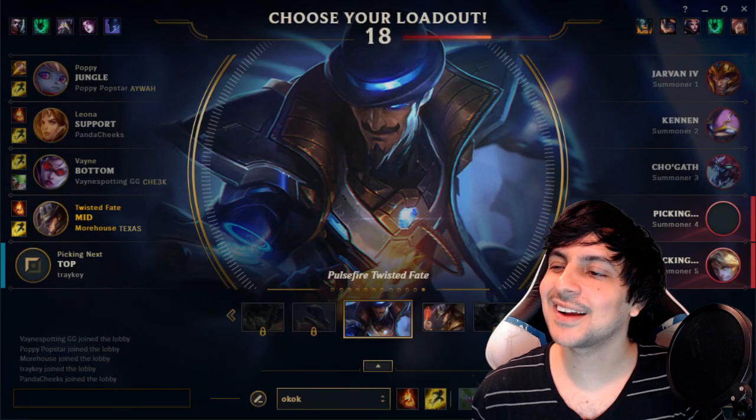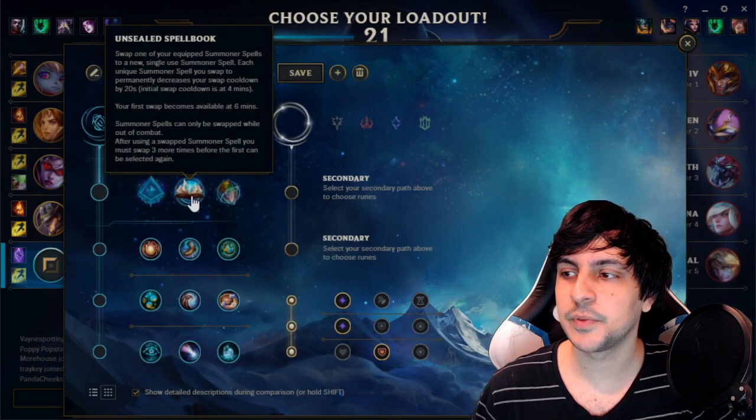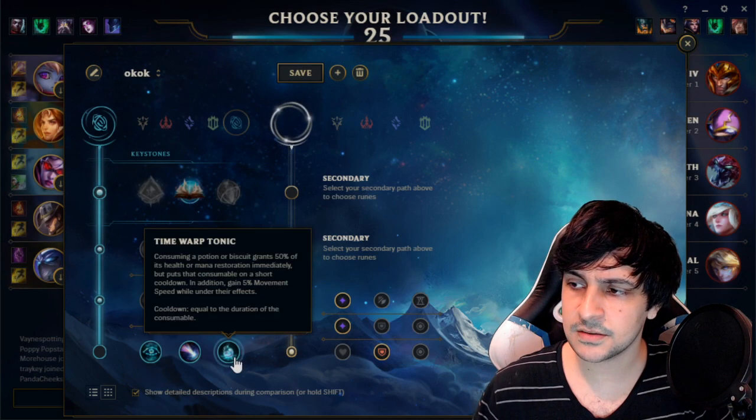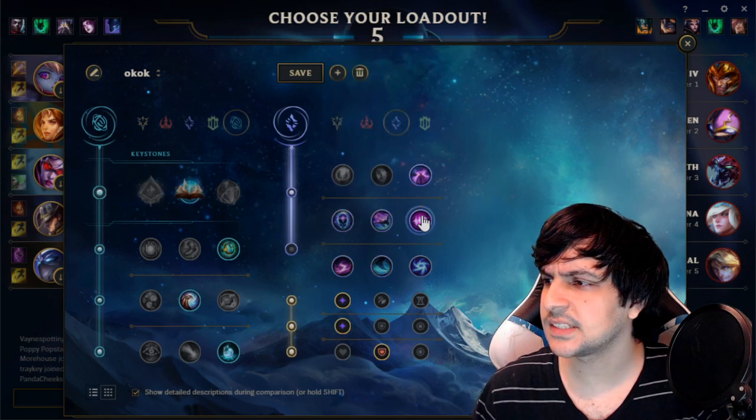So we got Twisted Fate locked in. With these runes, I think we're going to go ahead and go Unsealed Spellbook. Summoner spells are on increased cooldown because of Unsealed Spellbook. Mini Dematerializer — that's just a must on TF. Nimbus Cloak, because we're going to have a lot of summoner spells to burn. Let's take Absolute Focus.